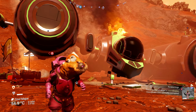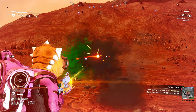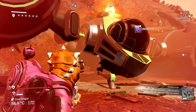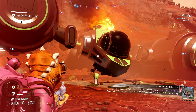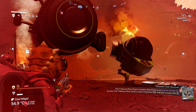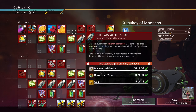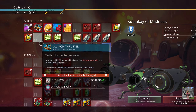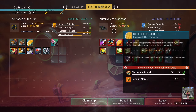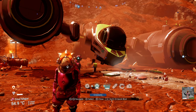It's an explorer — one of the three types, so let's grab it. Before claiming any starship, ensure you have sufficient storage slots, because you want to claim as many as possible before heading back to the space station to scrap them. Interact with it, repair the pulse engine and launch thruster — that's all you need to repair. It's a B class but we don't care about the class; we want this ship for parts. Claim it for free.